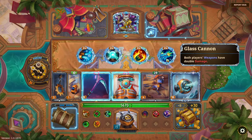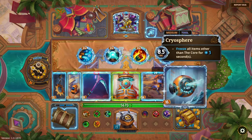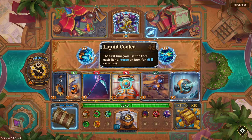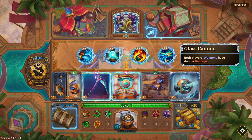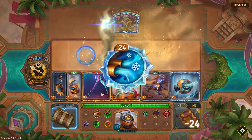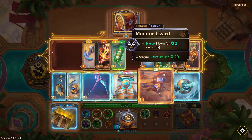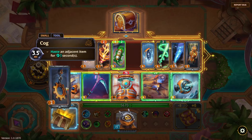Diamond tier skills cost 24 right? There's a big one — 'the first time you use the Core, freeze an item for six seconds.' 'Both players' weapons have double damage.' 'Start of each fight, haste your burn.' 'First time you fall below half health in a fight, use all of your friends.' I love that — though it could have a cuter name. The first time you use the Core, freeze an item for six seconds. I'm going to take this.